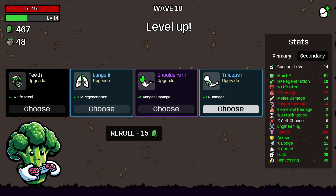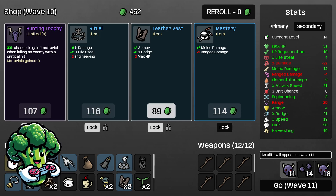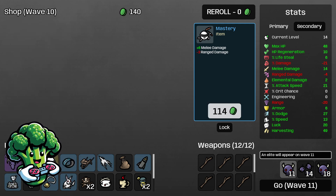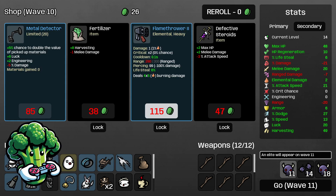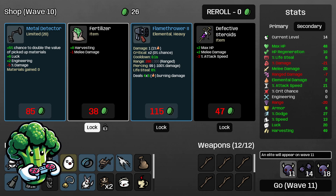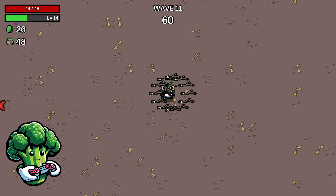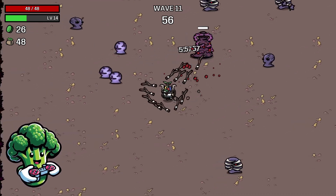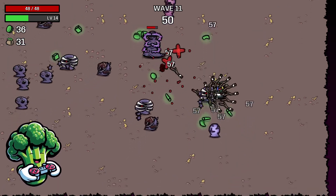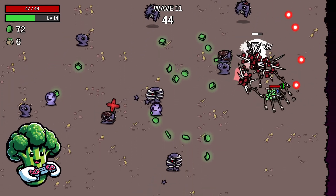We don't need range damage, critical chance, or elemental damage but we'll take the Energy Bracelet anyway. We got back up to zero damage which is good. I'm gonna re-roll and take some attack speed, take that, take the Hunting Trophy. Mastery is great for us because we're not taking range, so plus 6 melee damage is awesome. Fertilizer is always good but you lose melee damage so I won't take that. I'll take the Metal Detector for more materials. This is the Monk boss — he drops eggs so we'll hang out around him, kill his eggs off before they spawn, and stick by him.